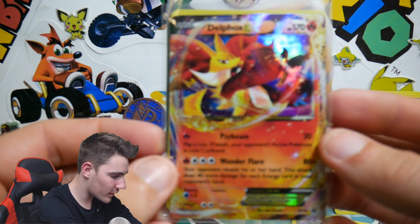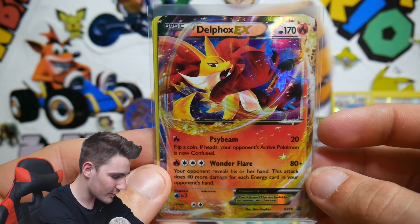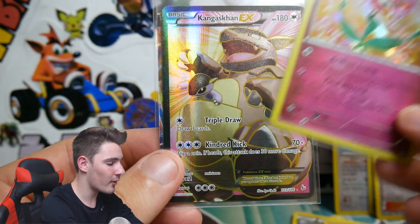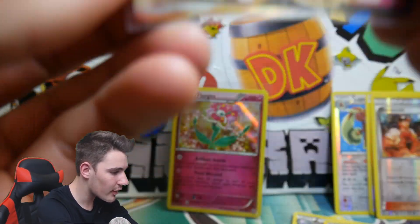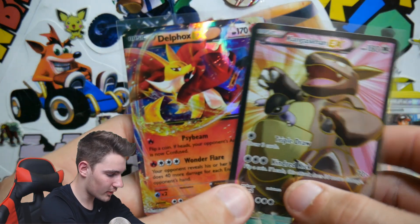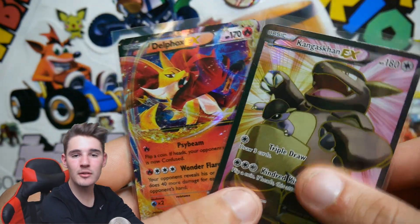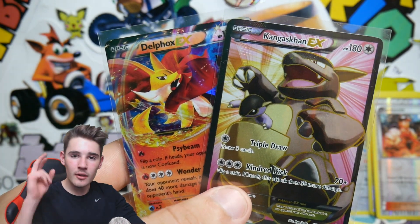Check out the pulls in this — that is absolutely insane. Make sure you drop a like down below for those pulls. So we have a Delphox EX as a promo, a Florges HoloFoil, and a Kangaskhan EX Full Art. Check that out — with Triple Jaw and Kindred Kick. That's kind of a strange name. That is absolutely insane. Make sure you leave a like below, and if you guys are new, make sure to subscribe. You guys won't be disappointed. And with that being all wrapped up, peace out, guys.